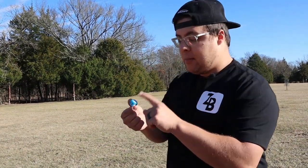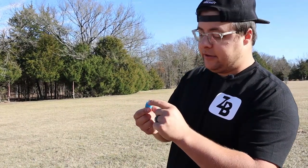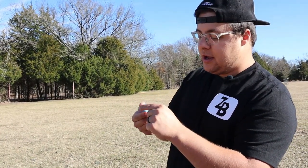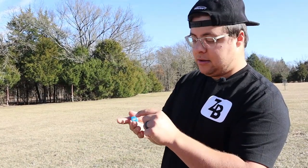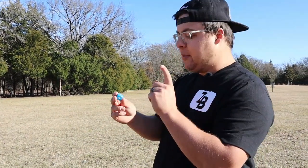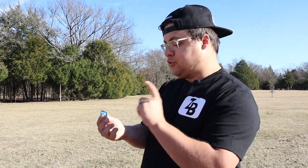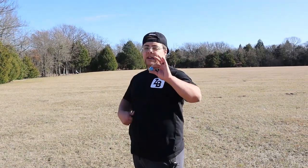On the first die you have: backhand, hyzer, roller, forehand, wild, and anhyzer — those are the kinds of throws you're going to be doing. On the second die you have the disc type: understable, mid-range, overstable, putter, driver, and again the wild logo. I'm going to be showing you the dice that has types of throws, and Hannah will show you types of discs.